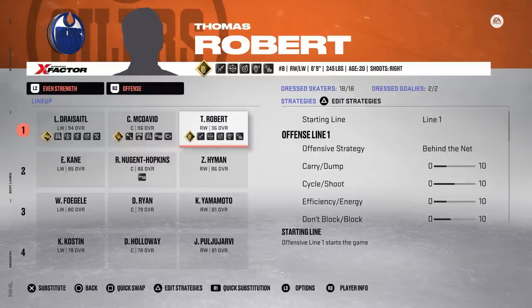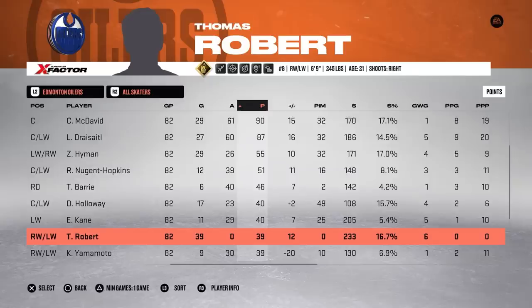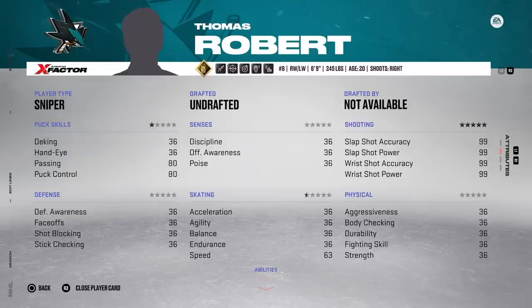With Thomas up to a 19 overall, things are about to get serious. He's got maxed out shooting now, so the only logical thing to do is go play alongside McDavid and pad our stats. Even with Thomas Robert padding his stats with the Edmonton Oilers, they're still missing the playoffs at 17th in the league. But Robert has an incredible season: 39 goals for 39 points, and on top of his shooting numbers, he's getting 89 attributes heading into next season. Those upgrades help him reach a 27 overall, and I decided to split time working on puck skills and skating.